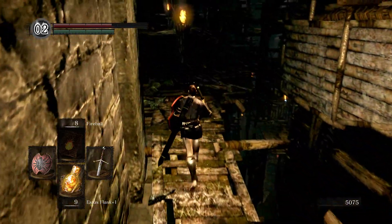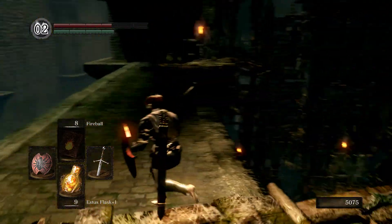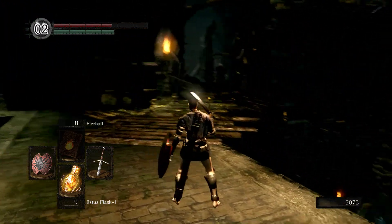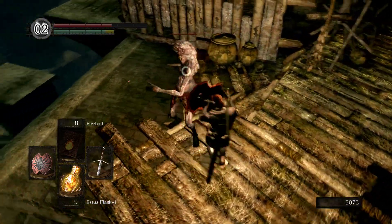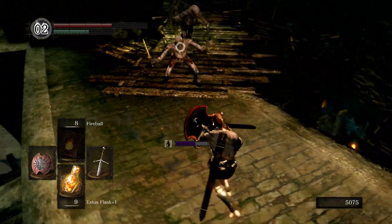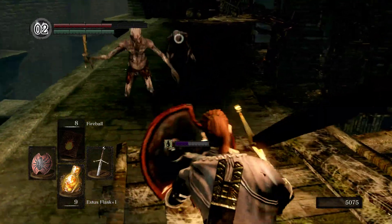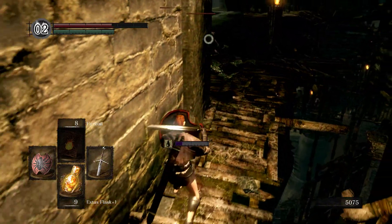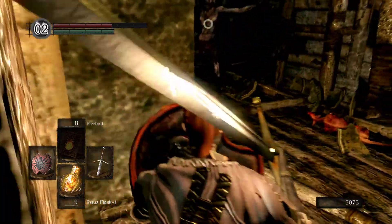We only used one Estus. I think we got everything from over there. We got hit by one of the toxic darts. Can we get out of this guy's range, please? I'm just gonna walk off a cliff, aren't I?